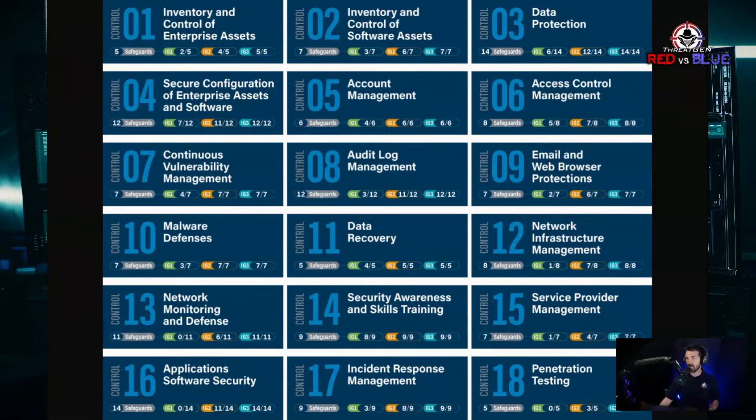This might actually be a shortcoming of CIS because — spoiler alert — if you're doing one through seven before you even get to eight, you don't have visibility into your environment. The SIEM should arguably come earlier. Control 9 is email and web browser protections, most notably an email security gateway.